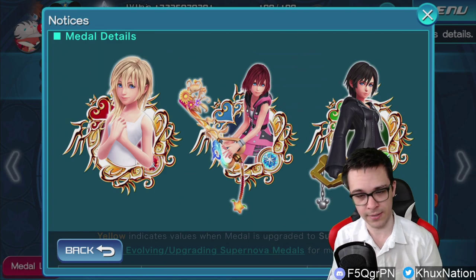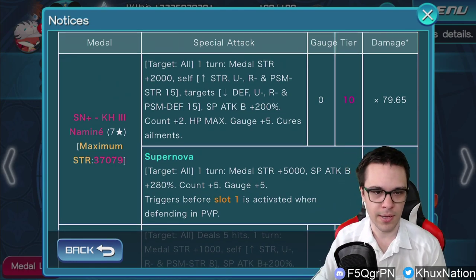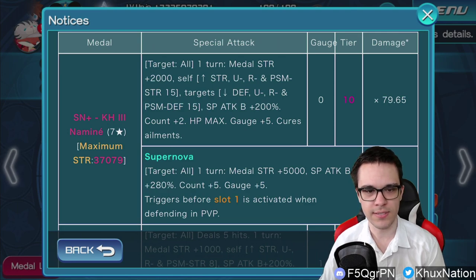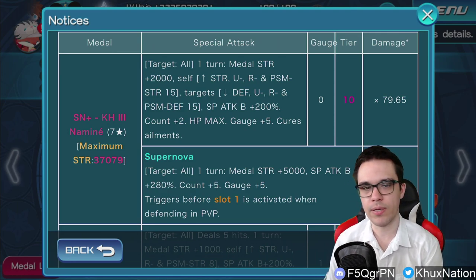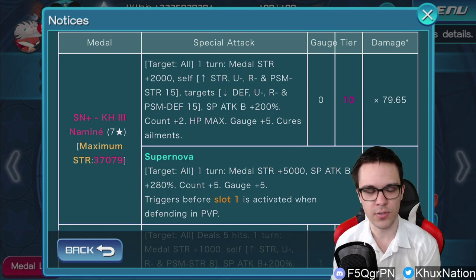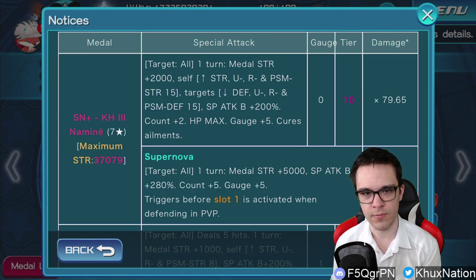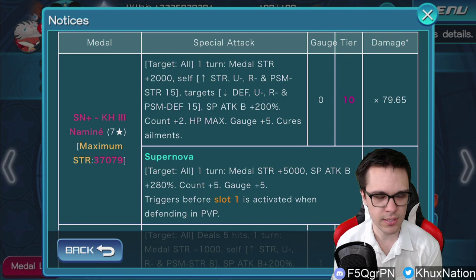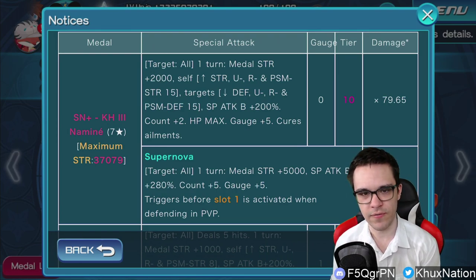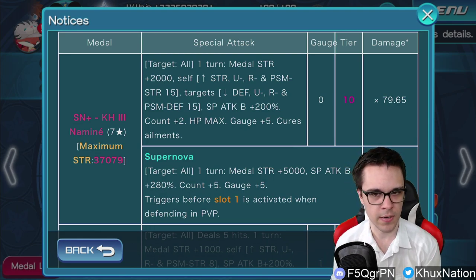Let's talk about what she actually does because that's the main thing of importance. First of all, she's a power upright metal. She has a maximum strength including Chip and Dale's of 37,000. She is an AOE metal for one turn. She raises general metal strength by 2,000, increases your general, upright, reverse, and PSM strength by 15 tiers, lowers the enemy's general, upright, reverse, and PSM defense by 15 tiers, increases guilt by 200%, adds two counters, recovers full HP, recovers five gauges, and cures ailments. Costs zero gauges, is tier 10, and has a multiplier of 79.65.